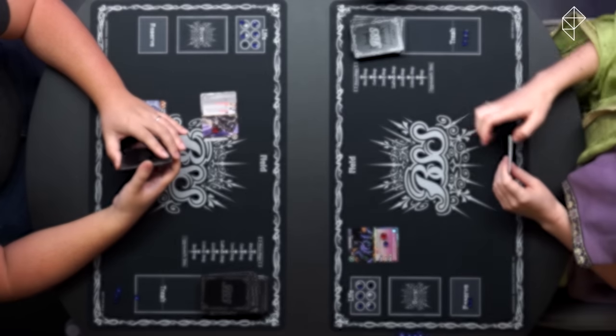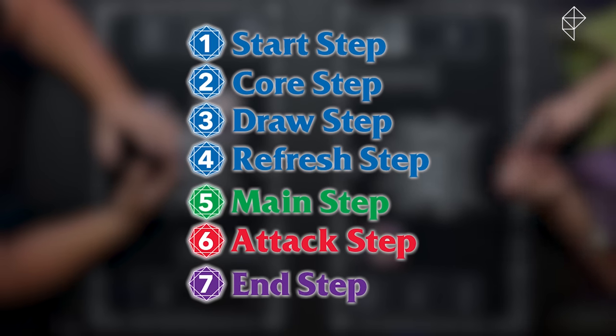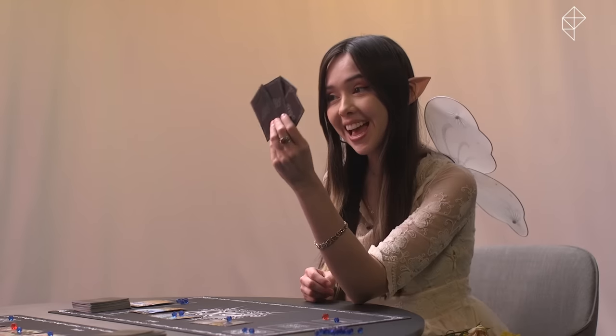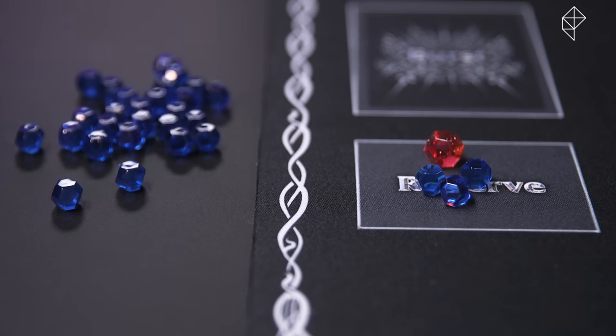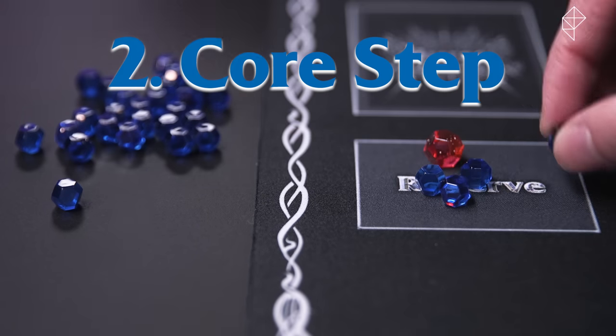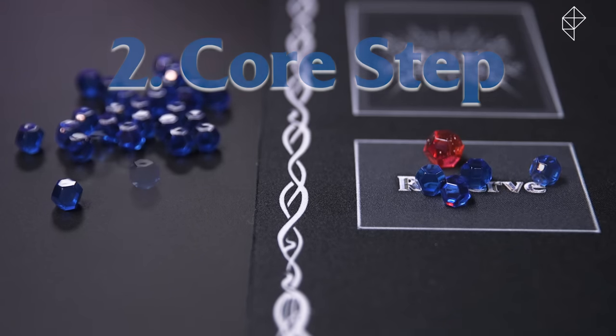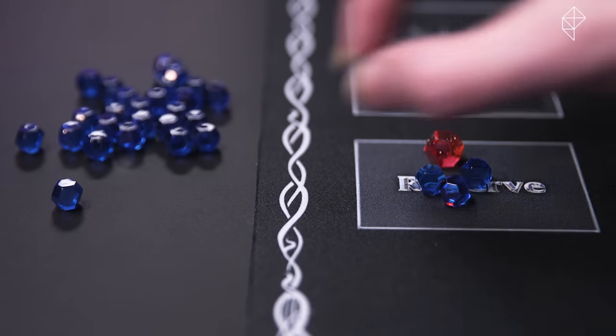Each turn in Battle Spirits Saga consists of seven steps. This might sound like a lot, but most of these steps are extremely simple. For example, step one is the start step, which is just when you start your turn. Easy. Step two is the core step — the player takes one core from the void and adds it to their reserve, unless you're the first player, in which case you skip this step on your first turn.